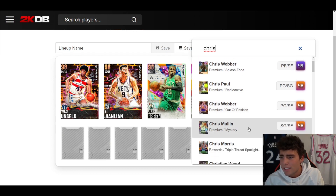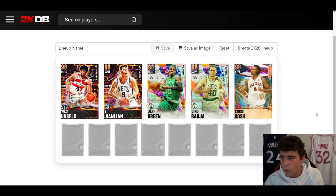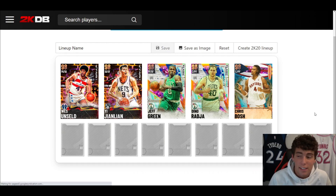At center we're going with the new Chris Bosh card at 7,000 MT. I'm not the highest on him in the game, but he's very solid. I love his release — offensively he's going to be one of the best offensive bigs. He's not as strong defensively as Dino, but in a pick-and-pop setting he's incredible. If Chris Bosh didn't have that release I wouldn't be nearly as high on him. The new Splash Zone Galaxy Opal Chris Bosh definitely makes the cut.